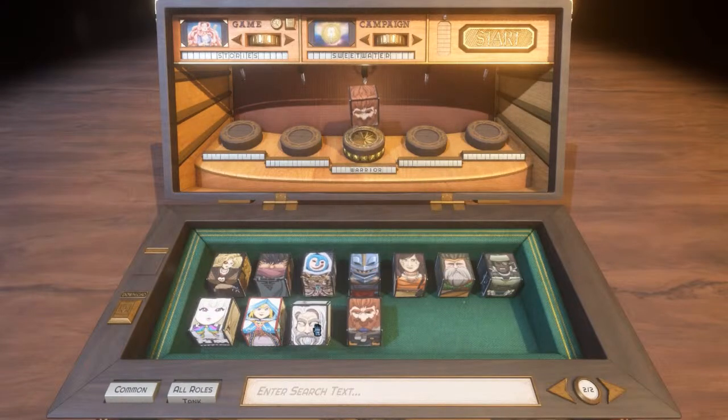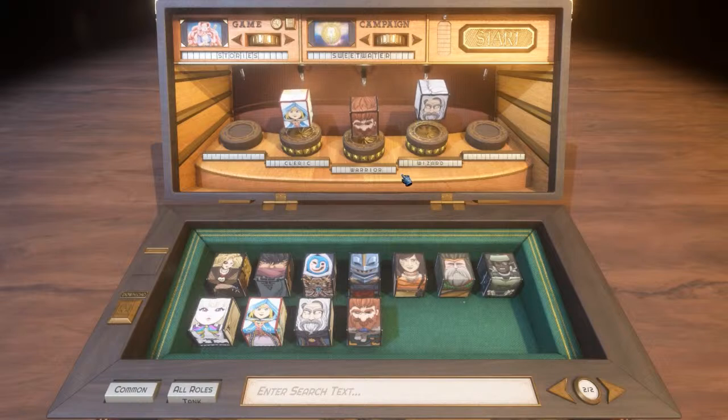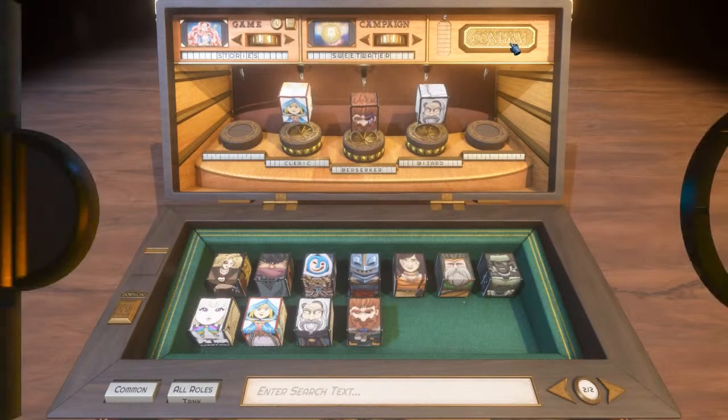Let's just pick some characters. I'm going to go with the sort of trifecta of a cleric, warrior, and wizard. This download button over here is just so you can search the workshop and download all sorts of characters — we've got over 150 characters on there already. This spot up here next to the campaign is for modes. Once you beat a campaign you can actually modify it with modes and that can be almost anything that you can imagine. So let's jump into Sweetwater, which is the first of the story-driven campaigns.